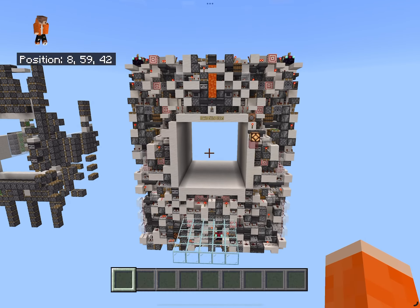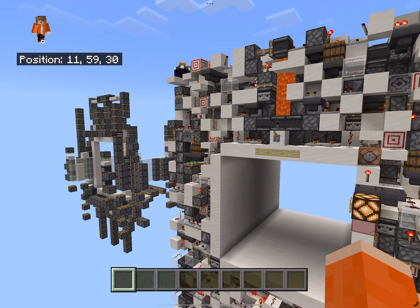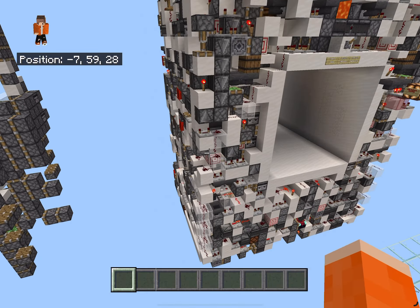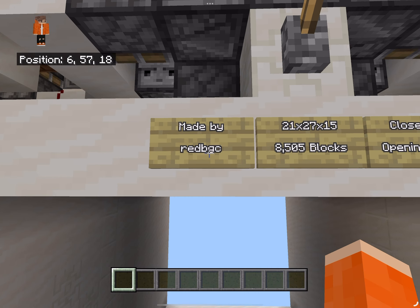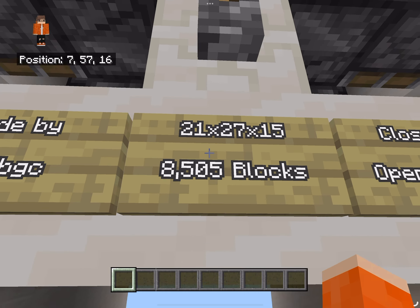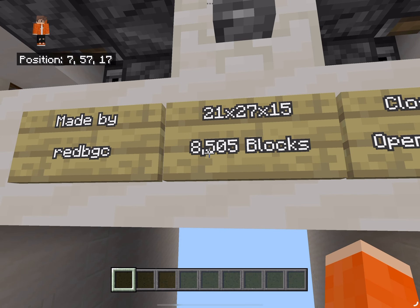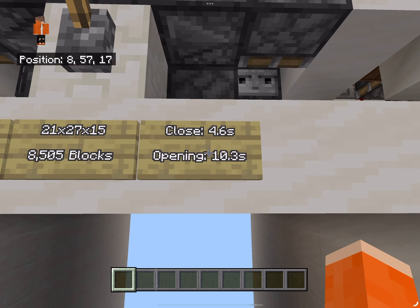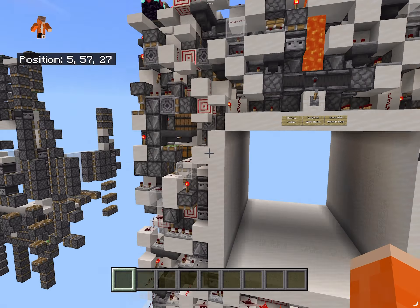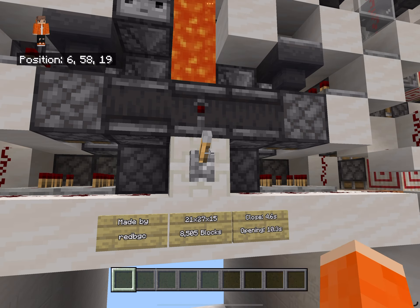All right guys, take a look at this thing. Isn't this thing like massive? It already seems like it's slightly glitching my game out here, but let's see what these signs say. So made by that guy right there. Wow, 21x27x15 is 8,500 blocks. Close takes 4.6 seconds and an opening takes 10.3 seconds. All right, let's flip this switch and see how it goes.